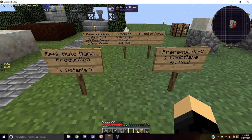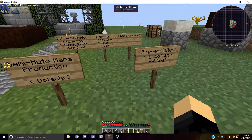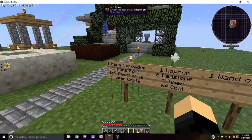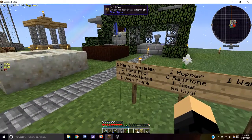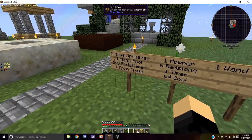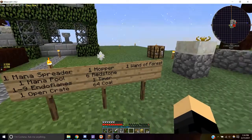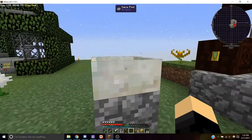Hey YouTubers, today we're going to automate mana production in Botania. The prerequisites for this are one endo flame and 64 coal. We're going to want to build one mana spreader, one mana pool, one to nine endo flames, one open crate, one hopper, six redstone, one timer, 64 coal, and one wand of the forest.